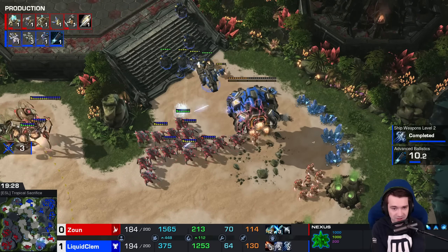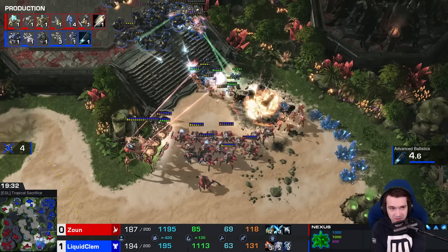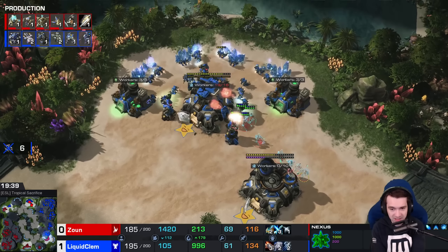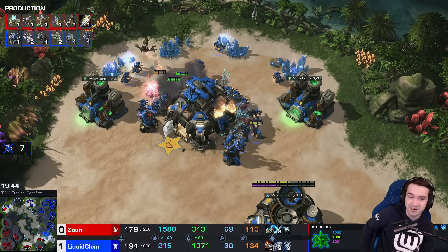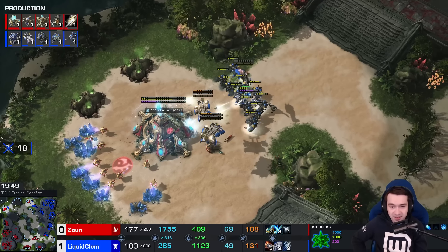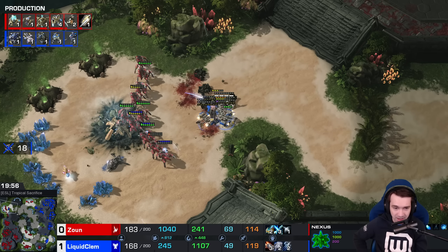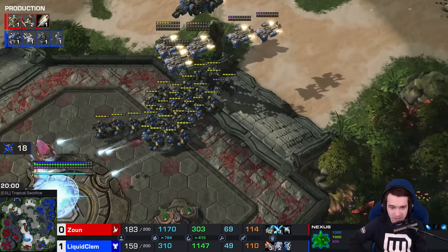The Command Center targeted — Liberators not sieged, Advanced Ballistics not quite done. DTs still looking for an opportunity. Liberators will siege up — Planetary a bit distracted, but might be enough to kill it. It is — they slice through. Meanwhile a drop to the north. Not sure that's enough gateway units to fight here, but no splash damage — that Terran army might be enough. Clem picks up, doesn't think so. Clem still has a big army to the south.